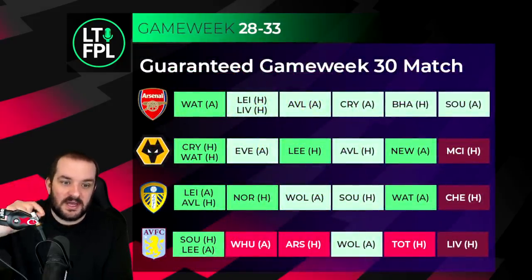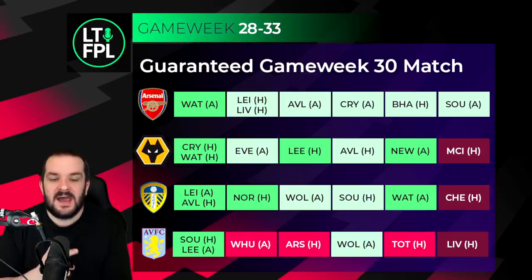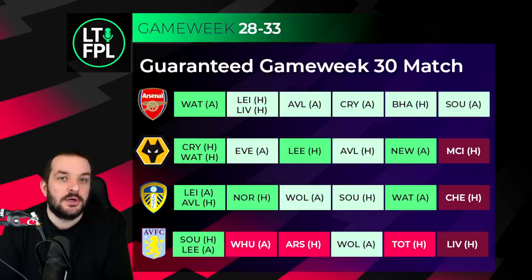The slight issue with that is looking at fixtures from game week 28 all the way to game week 33 - all four of these teams have a guaranteed fixture in game week 30, where there will be blank game weeks for some Premier League teams. They also have a double game week coming up and a pretty good fixture run, apart from Villa. You might not want to go triple Villa because the options are limited - Ramsey isn't someone you'd want to play every week, Coutinho is decent, Luca Dean maybe if you trust the defense, but Danny Ings started last game and people are worried about Ollie Watkins.